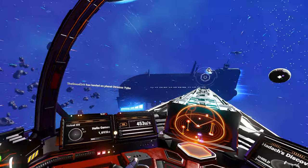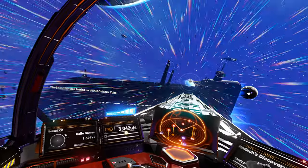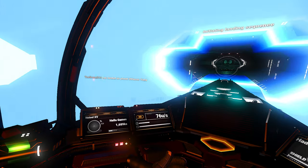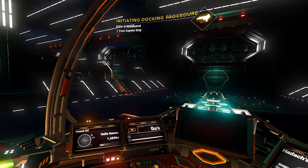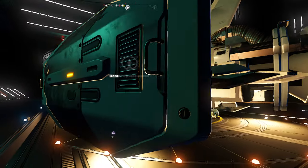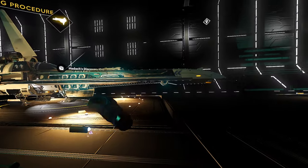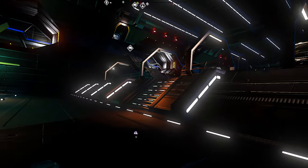Distance from something is there. Distance from Hello Games - I don't know if that's a player or a planet or what. Oh, it does show the name of the planet up there, so Hello Games may be a player on a planet.